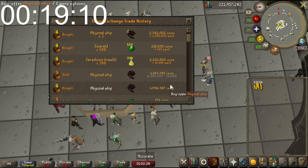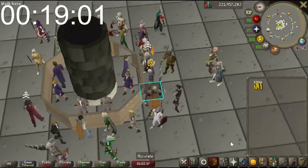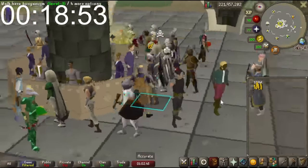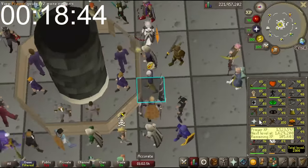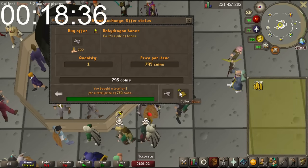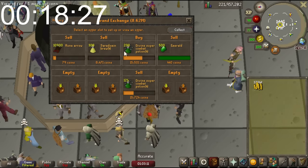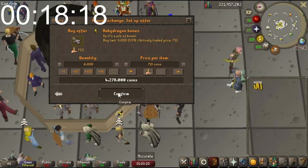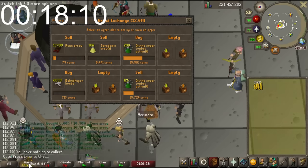Okay, we'll continue. What else can we get into - we could look at Amulet of Fury, Glories, Trimmed Armor, or maybe Baby Dragon Bones. Wow, those went up a lot - I remember when these used to be like 300. They're at 750 selling and 712 buying, which is quite good. I'll buy some at 713. We're down to 18 minutes left - I feel like we've done quite well. We've taken a few losses like with that Whip, but that's okay.